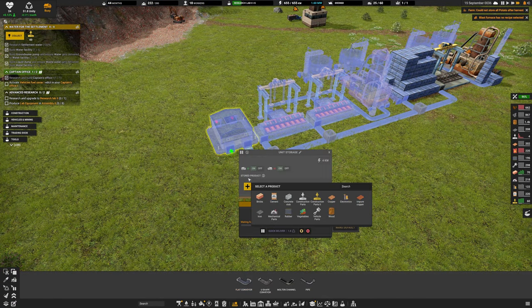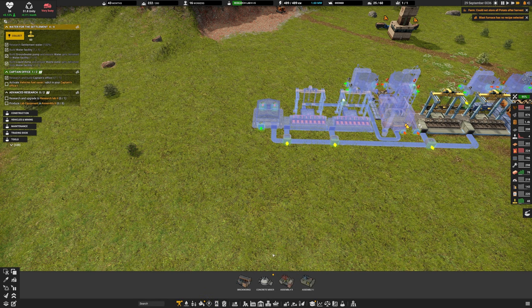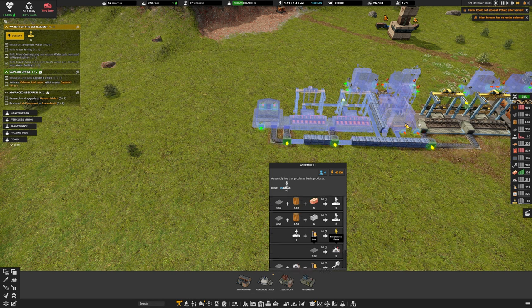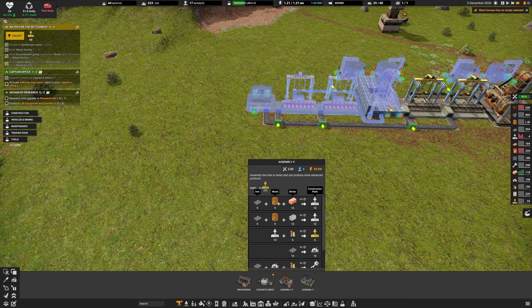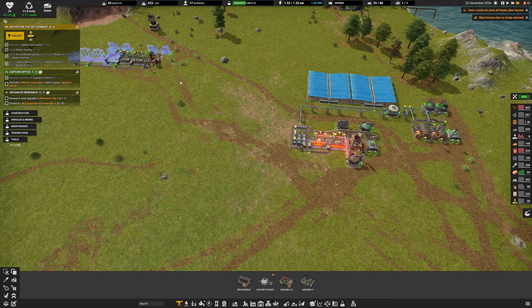Iron plates will be going into the assemblers. We have multiple options: mechanical parts, vehicle parts needing electronics, and iron for construction parts. Using assembler mark twos - we need nine, making 12 to 24 per each, so that's 48 iron being processed. We need mechanical parts, construction parts, and vehicle parts. The brick setup is close - maybe just run a belt all the way along.